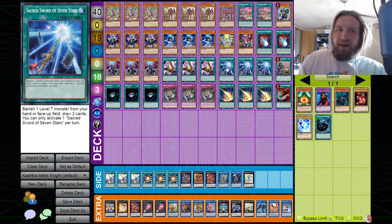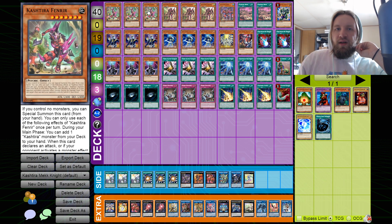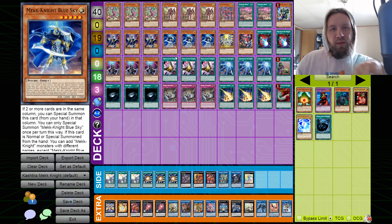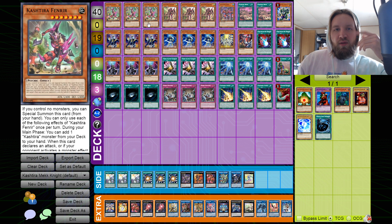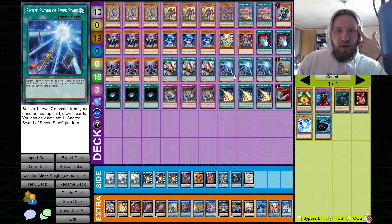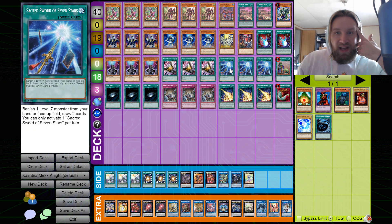Sacred Sword of Seven Stars is also a combo piece. Say you open Fenrir — Fenrir alone isn't that much, but with Seven Stars it becomes a combo: you special Fenrir, search Unicorn, Seven Stars banishes Fenrir to draw two, then you special Unicorn because you have no monsters again, Unicorn grabs a spell, the spell brings back the banished Fenrir — it turns into a crazy combo. Also, the Mekk-Knights are effectively level sevens since they search you level sevens, so running 14-16 level seven monsters won't be dead that often.